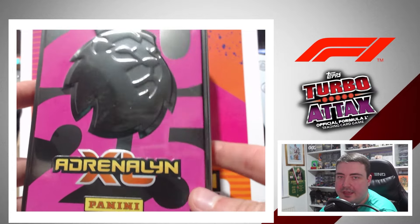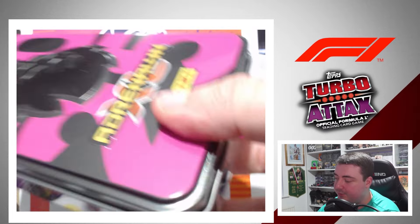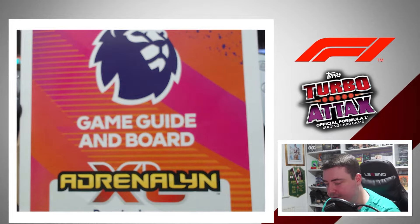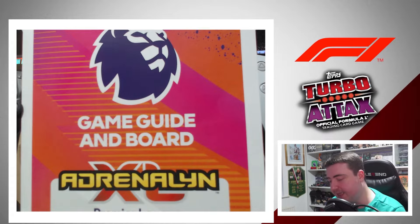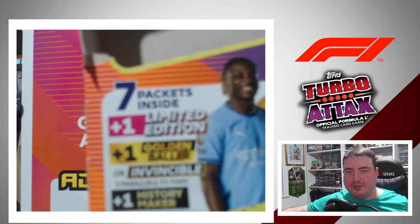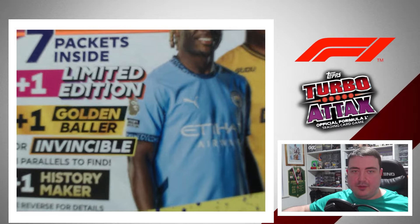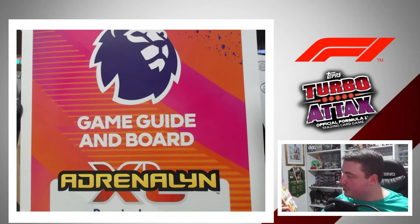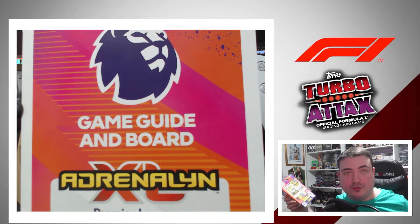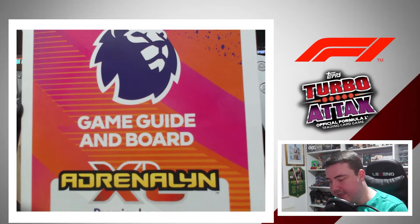I'll start by showing you this year's classic tin. We'll hopefully unlock all four of them by the end of this series. Really nice quality tins — good for keeping your swaps. In here you get seven packets, a Golden Baller, a limited edition, and a History Maker. You get the limited edition card, one Golden Baller — which could be an Invincible card, with three parallels — and one History Maker, which could be Sergio Aguero. And there are genuine autographs to be found as well.